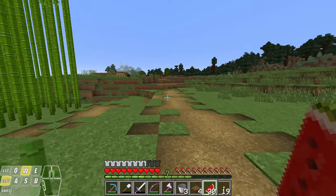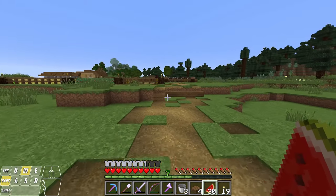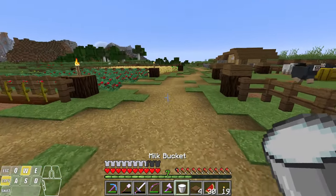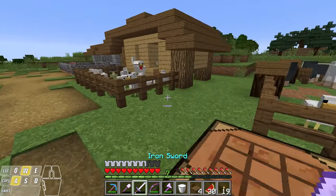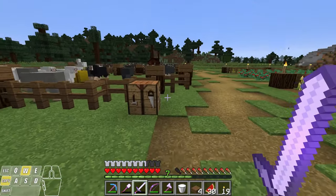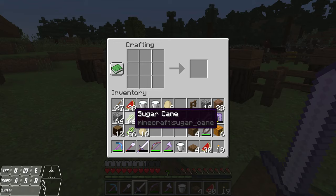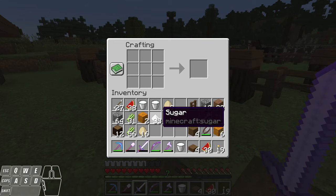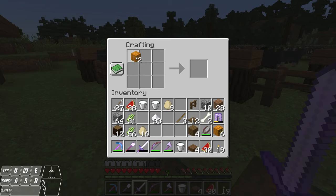Now that we have sugar cane, pumpkins, and melons, let's talk about a couple more recipes. I made two more buckets — I've got three buckets now. I'm going to milk some cows because I'll need some milk. Let's grab these eggs as well. You can take sugar cane and place three across to make paper, or you can place a single sugar cane to make sugar. I'm going to take about half a stack and turn those into sugar. Then you can take your sugar, a pumpkin, and an egg to make pumpkin pie — place one pumpkin, one sugar, and one egg; it can be anywhere in the grid. That gives me a pumpkin pie. You can eat pumpkin pie right out of your inventory, just like that.